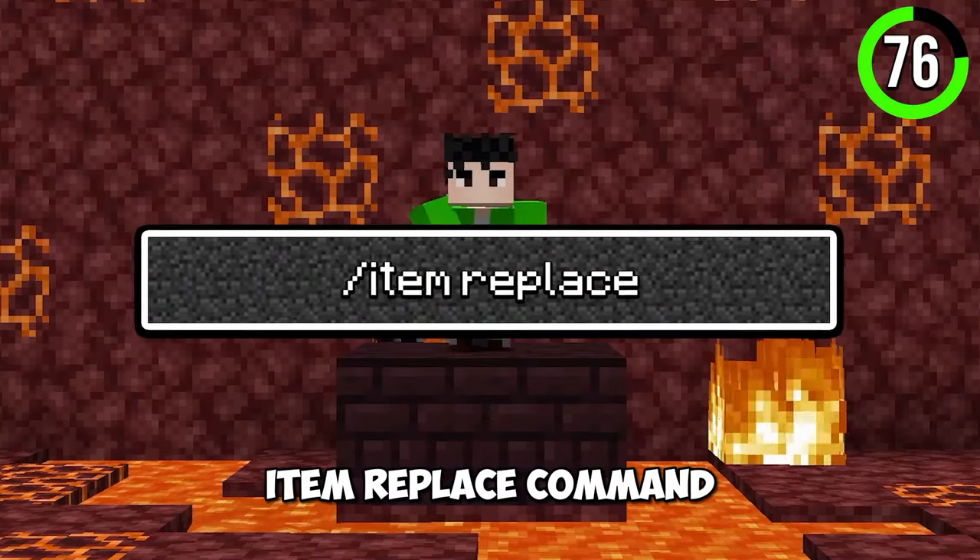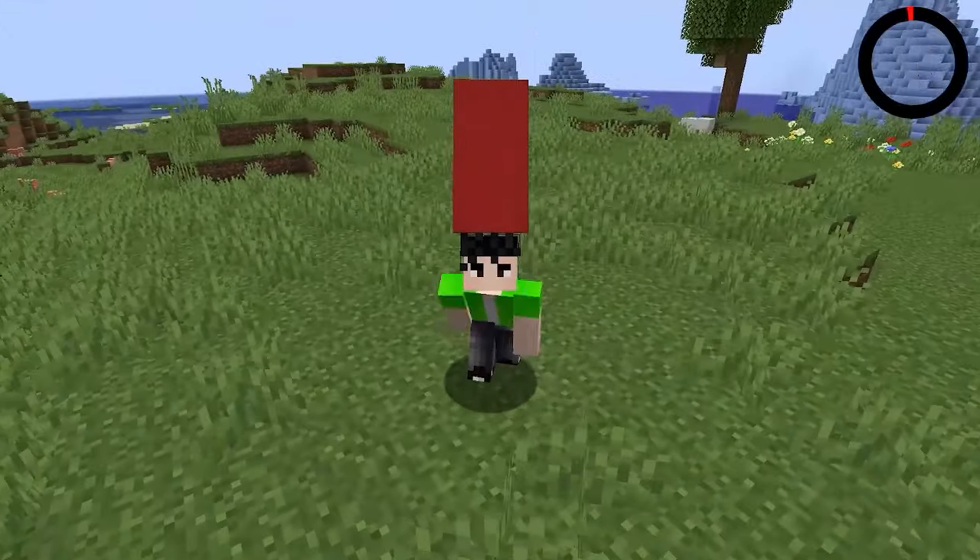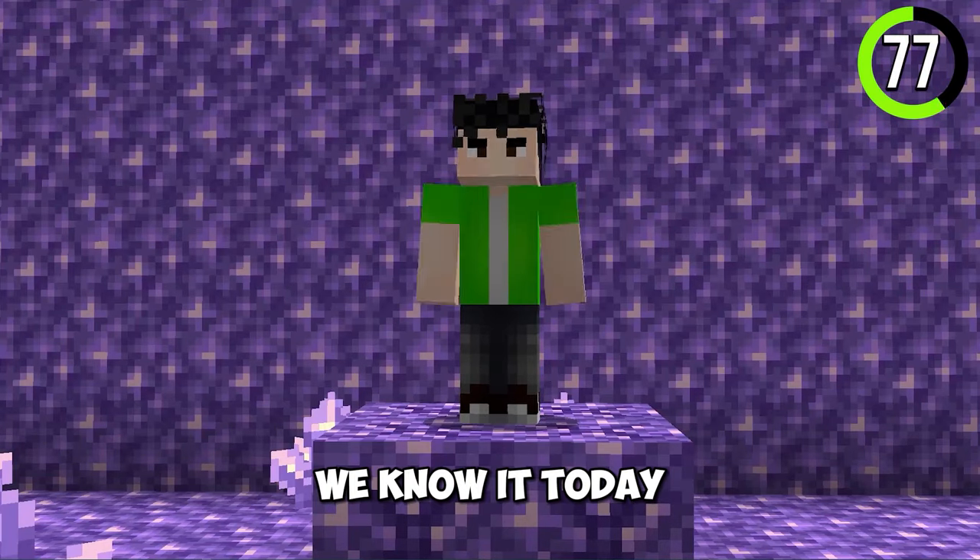By using an item replace command, you can actually have an end rod or a block on your head. The beacon didn't always look like we know it today — these were actually the first textures of the beacon.